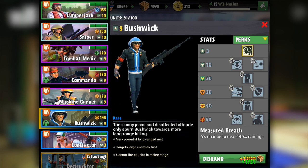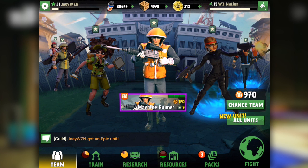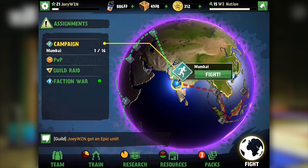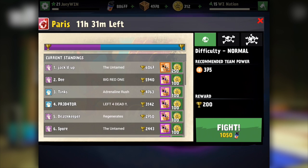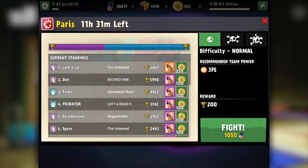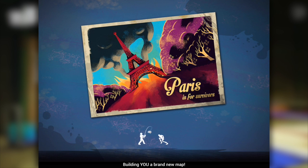So no really noticeable difference in perks or stats — he's going to be a little bit more powerful. Let's check out some gameplay because that's the most important thing. I'm actually going to check out the faction war going on right now. It's going to be at Paris. My team power is sitting at 970 — no chance on that difficulty. Let's go ahead and go on easy just to get a good look. Paris is for survivors.